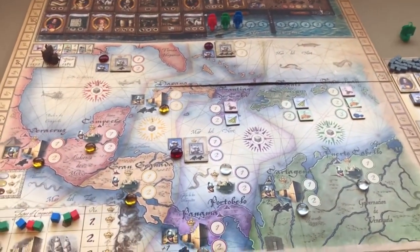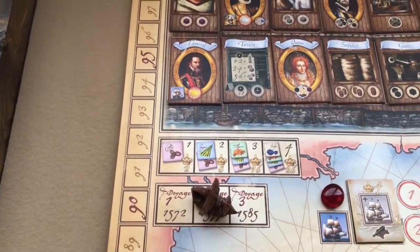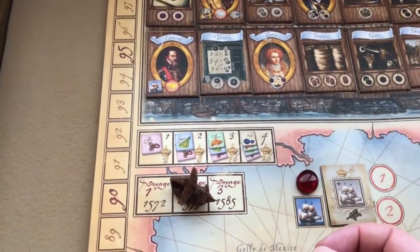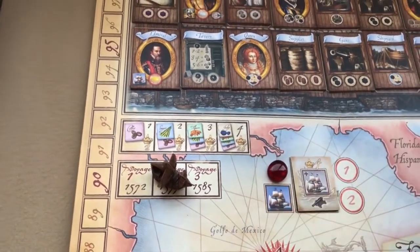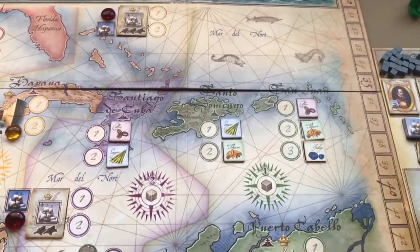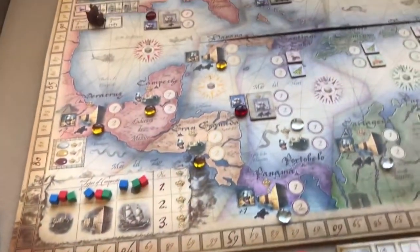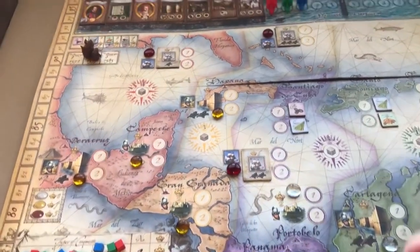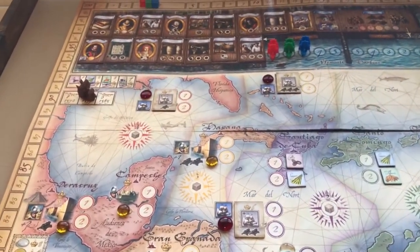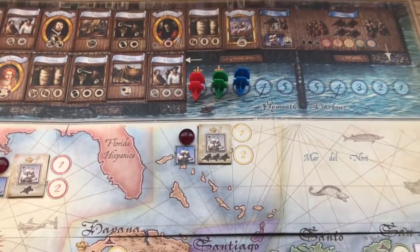After three voyages, do final scoring. Commodities score in sets: one commodity is worth two points, two different commodities score eight points, three different score sixteen points, and four different commodities score twenty-six points — so getting four different commodities is one of the biggest possible scores. Then reveal your treasure chest: each silver is worth three points, each gold four points, and each jewel five points. Highest score wins; ties broken by homebound dock order.